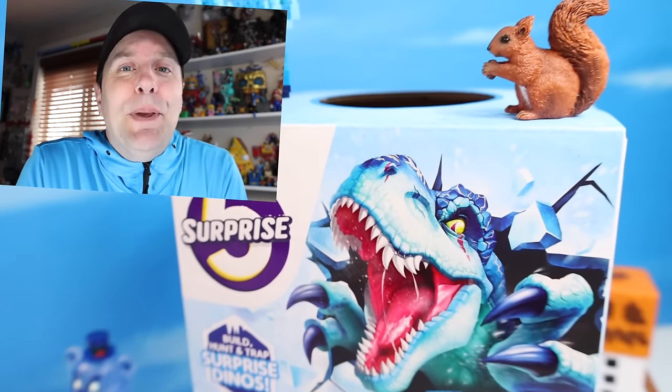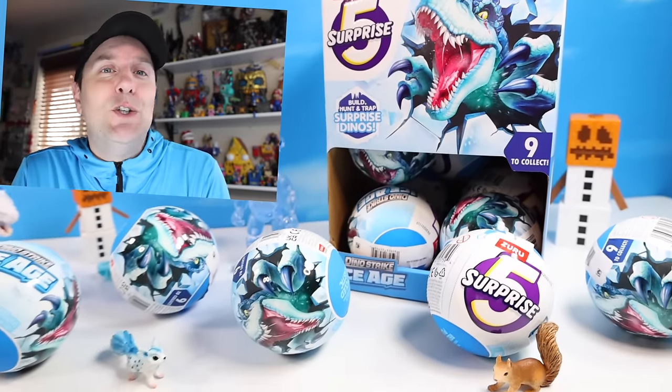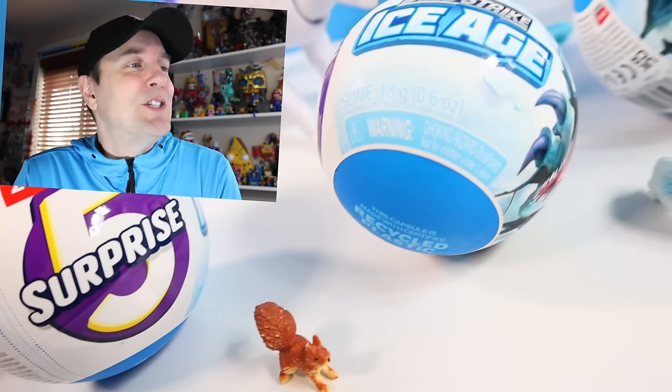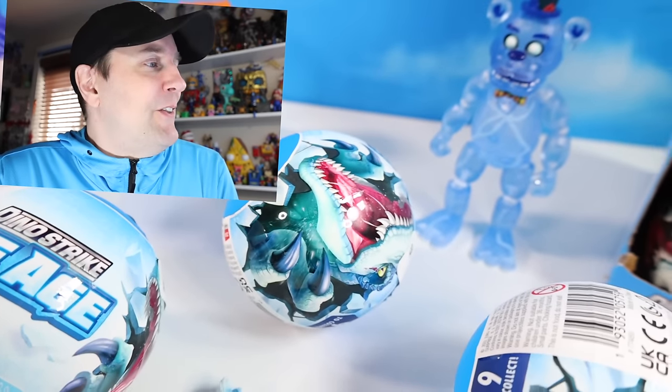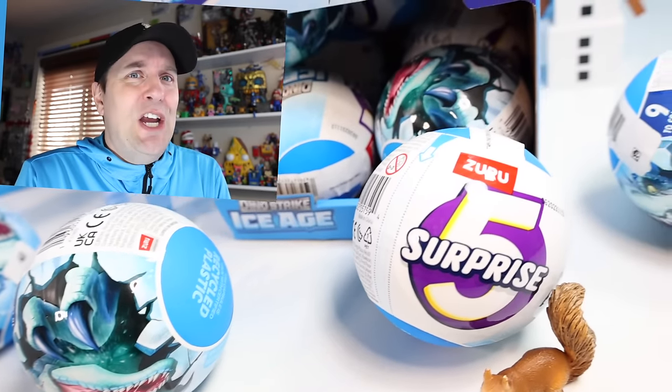On the table today at Squirrel Stampede, we are once again collecting four dinosaurs, this time with Zuru's Five Surprise Dino Strike Ice Age. The dinosaurs are back, but frozen over. It's been fun collecting from Zuru over the years. We've seen several kinds now, like volcano, color change, and armor.